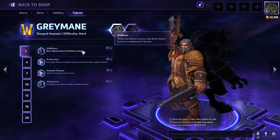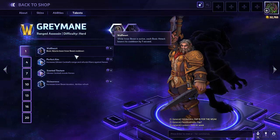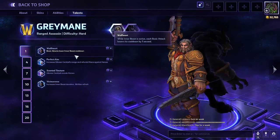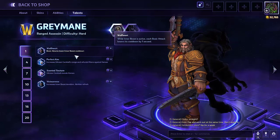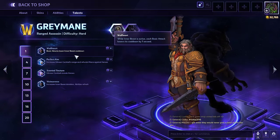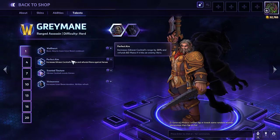For talents at level one: Wolf Heart, Perfect Aim, Scented Tincture, and Viciousness. Wolf Heart makes basic attacks lower Inner Beast's cooldown. So if you activate it and auto attack while your Gilnean Cocktail is cooling down, you can get this ability back up in as low as four seconds. When you don't do it effectively it could be a fairly long cooldown. This ability allows basic attacks to drop the cooldown when Inner Beast has expired.